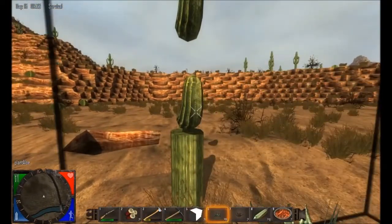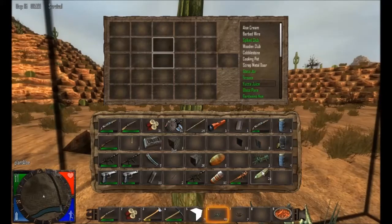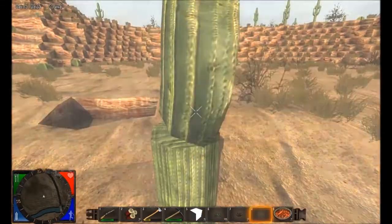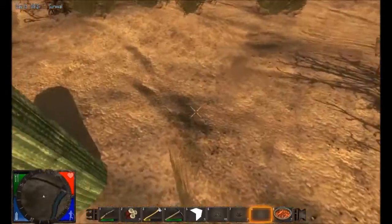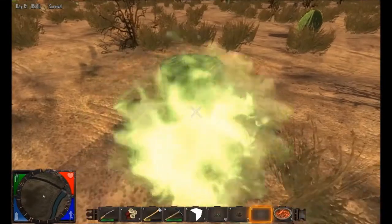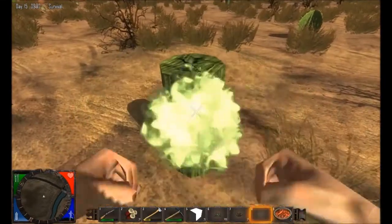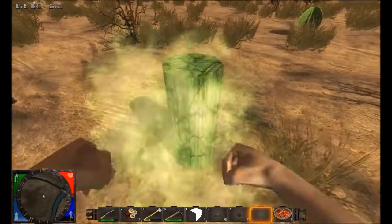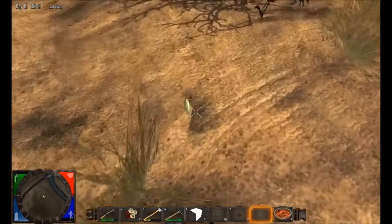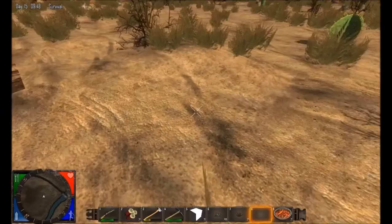I think you can punch them with your fist — let's try that. Yep, there they go. So you don't even need a pick or an axe, you can just hit them. Makes a nice green smoke, doesn't it? So you can just eat those and they'll be great.